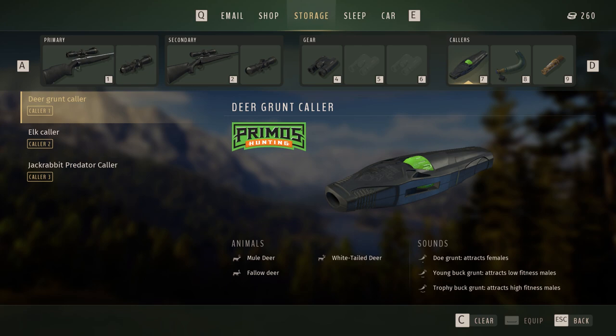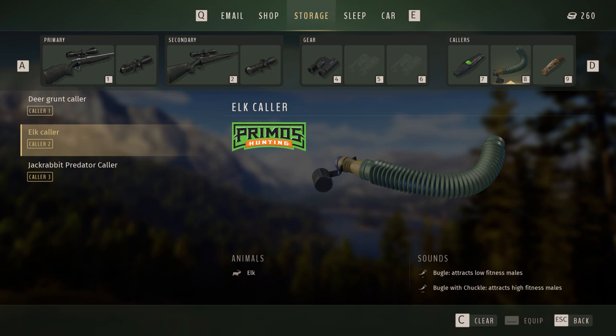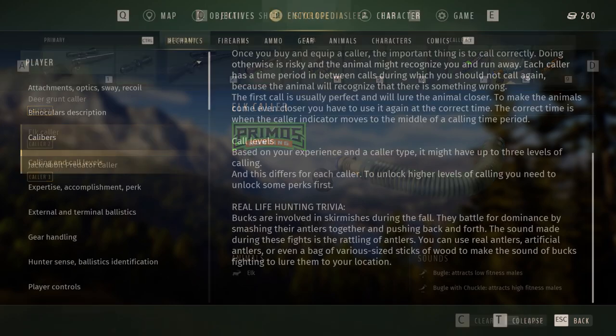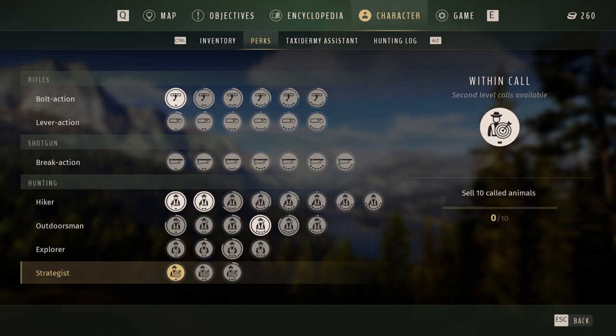Then it was about the callers and which of them could be useful for the beginning. I had quests for deer and badgers and I saw some elk in the starting area, so this combination should do the job for now. But when I tried the callers I was surprised that only one of the modes was available and I couldn't adjust anything. Checking the encyclopedia made things clear — I need to unlock perks first to fully use them. The first two Strategist perks are required to use all caller levels, meaning I need to lure and harvest 10 female deer first. That was a bit disappointing.